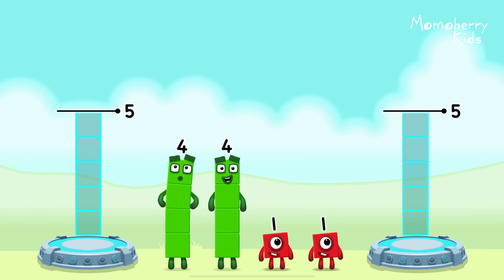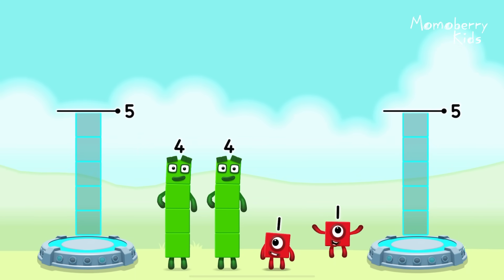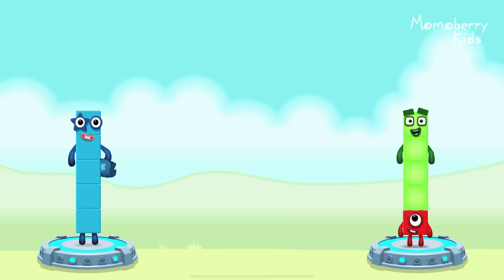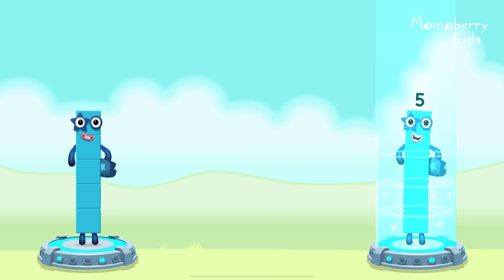Share the number blocks evenly to make two groups of five. One, four, four, one. You solved it! Four plus one equals five. One plus four equals five. Five equals five.